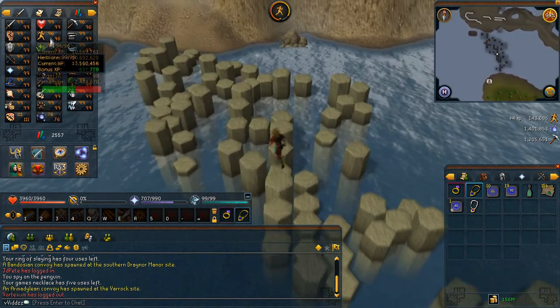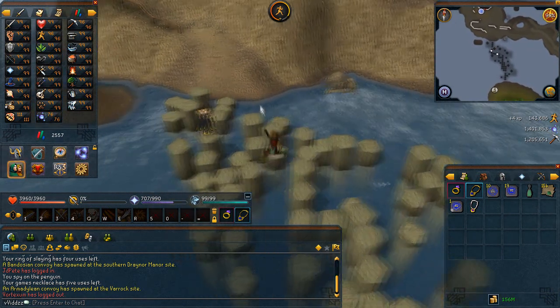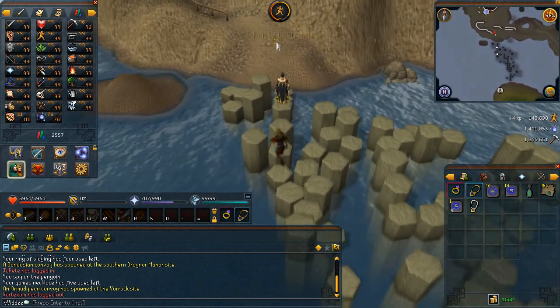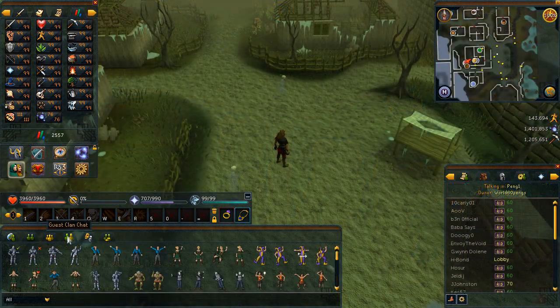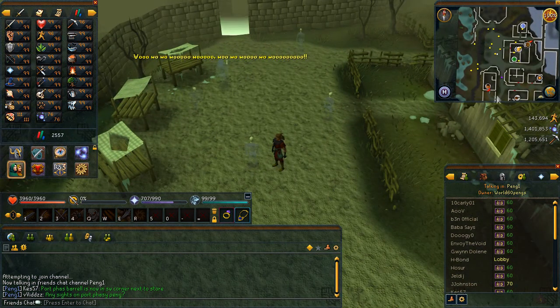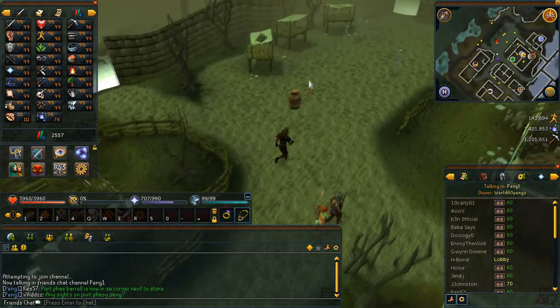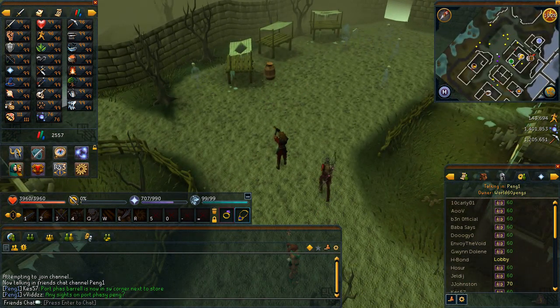Using the World 60 Pengs friends chat is also a very efficient way of locating penguins worth two points when you really don't know where they are. As you can see on screen, I actually went to Port Phasmatys and couldn't find the penguin, so I jumped in the friends chat, asked them, and found it straight away.